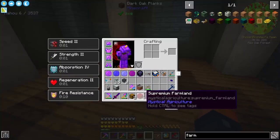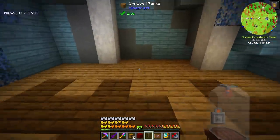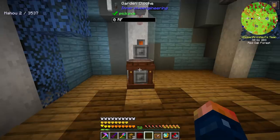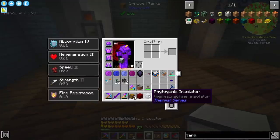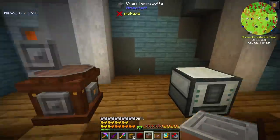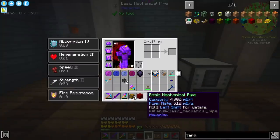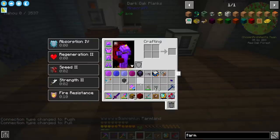Now let's take a look at the Garden Cloche. It requires a bit more space — I'm going to put it over here since these two machines will be near each other. It is a little bit taller, requiring three blocks tall. Then we also have the Phytogenic Insulator, which I'll place right here. In the background, both of these need water, so I'm going to place a sink and use basic pipes to plug that into both of them.